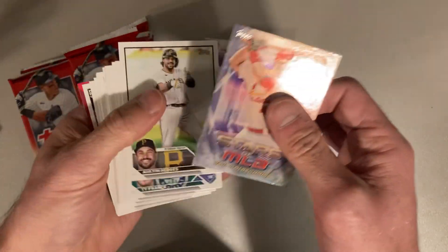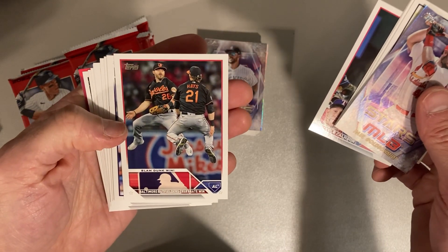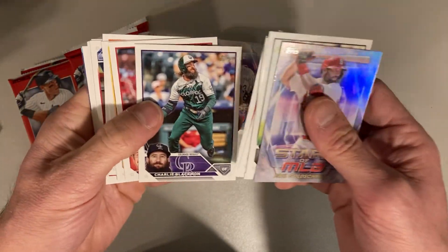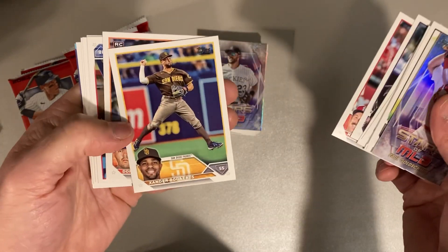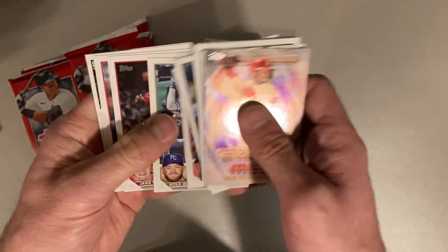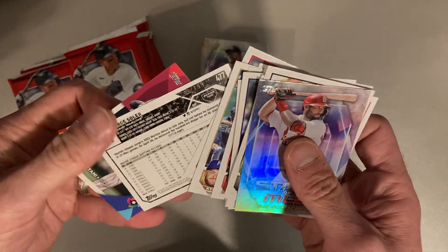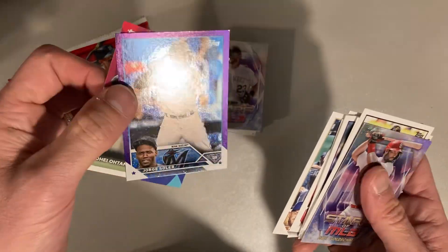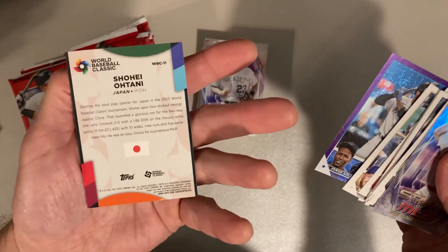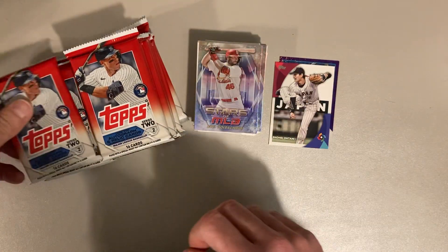There's a Paul Goldschmidt to start us off. Austin Hedges. Willie Castro. Baltimore outfielders. There's Charlie Blackman — weird Colorado Rockies uniform. There's Xander Bogaerts again. Donnie Sands. Josh Young rookie card. Kyle Isbell. Oh, here's a backwards card — it's numbered out of 799. Jorge Soler, and it's a purple refracting kind of thing. And it's a Shohei Otani World Baseball Classic. Those are two cool cards — I'll put those aside in a separate pile.